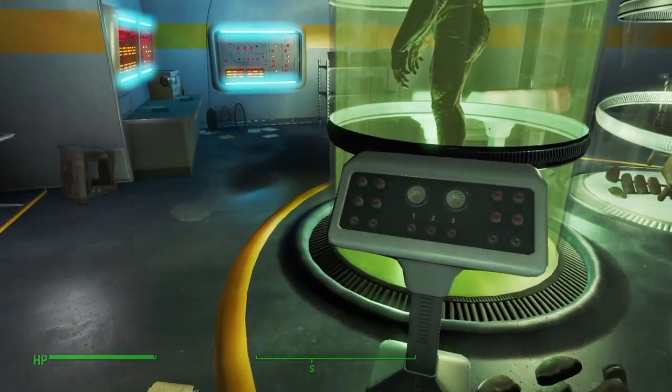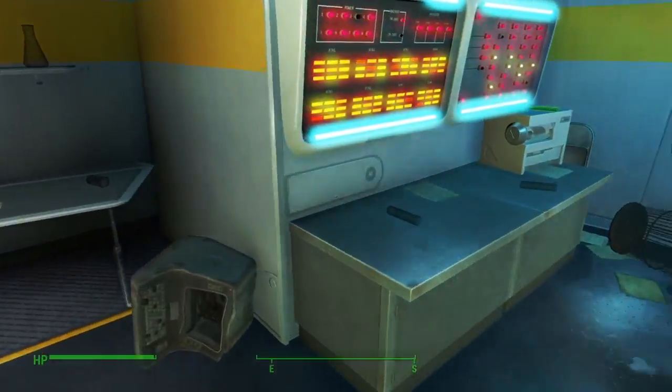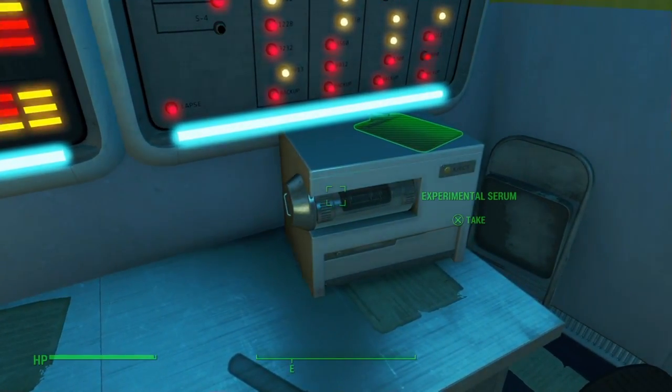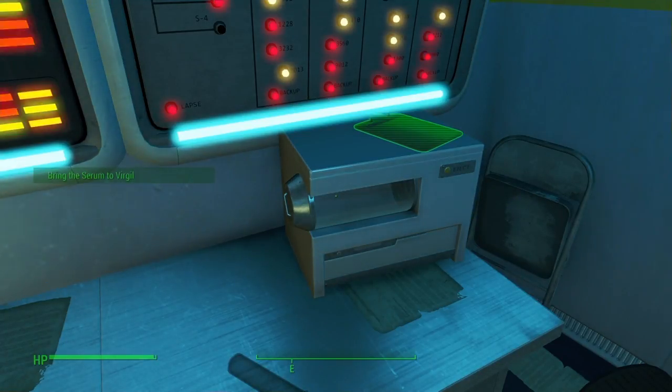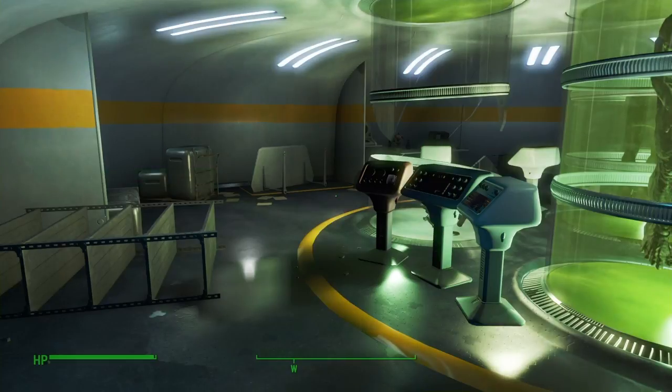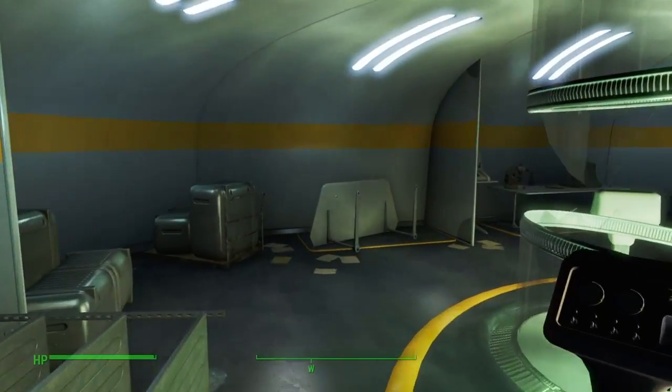Alright, so after you grab the holotapes — this is the serum, so you're just gonna grab the serum. And then you can go to Virgil and give the serum back to him.